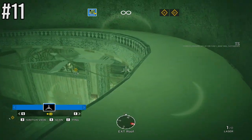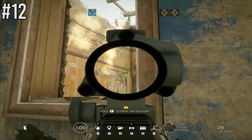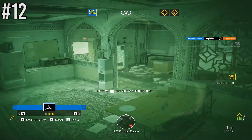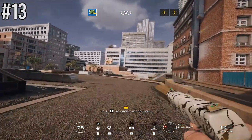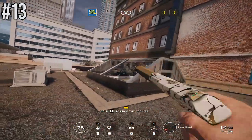Again on Border — if you need cover when entering Break Room, come to these two windows which are common defender holds and shoot your Zero camera into the top angle of Break Room. It's a common but very useful spot for gathering intel across a wide area, and you can also flip it back around onto the other soft wall.